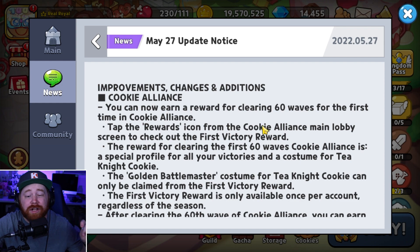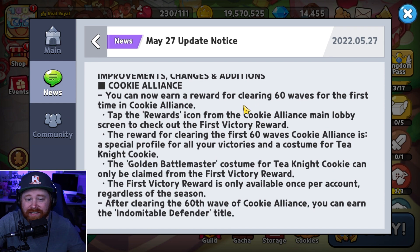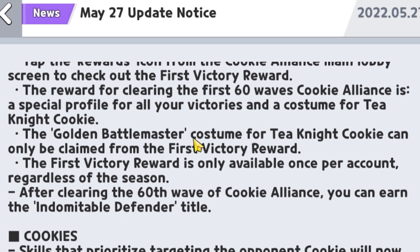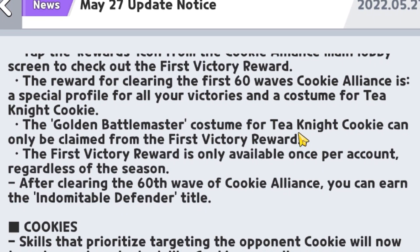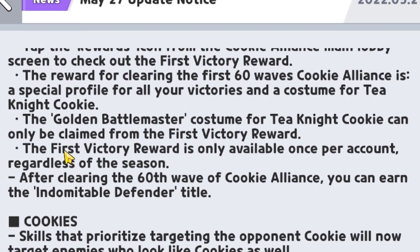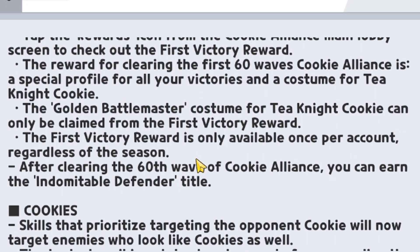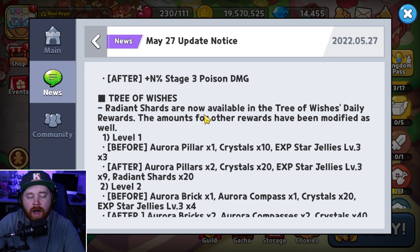They've also added a reward for clearing 60 waves of the Cookie Alliance. Once you clear the 60 waves, you'll receive an exclusive Golden Battle Master costume for Thorn Cookie, claimable only once from the first victory reward regardless of season. Alongside the new costume, after clearing the 60th wave of the Cookie Alliance you'll also receive a brand new title called the Abdominal Defender title.